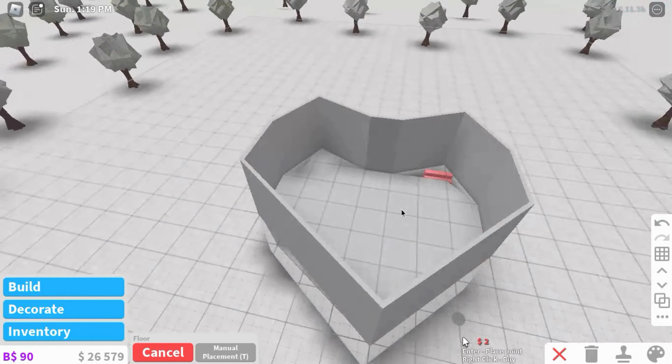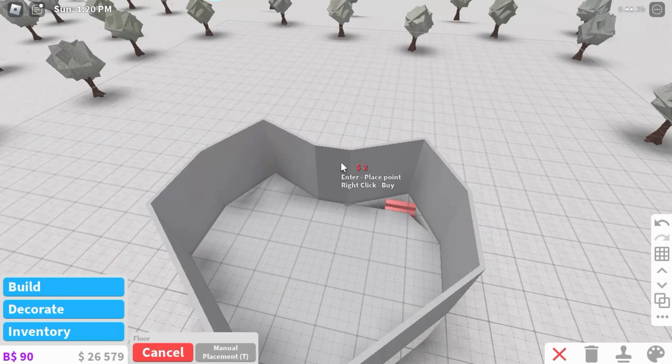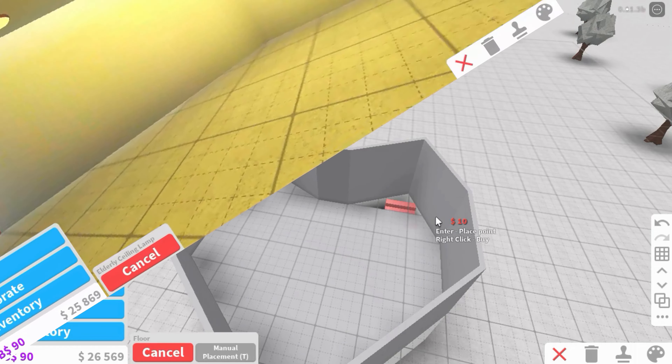Okay guys, I figured out how to make this thing. Liberty helped me to make the heart-shaped layout, and then I just traced it on the second floor.